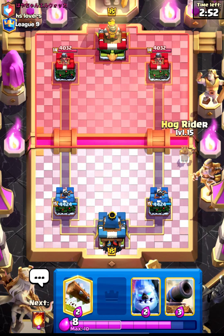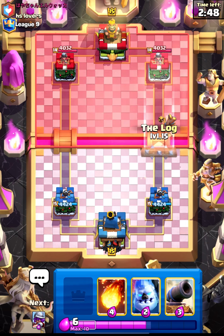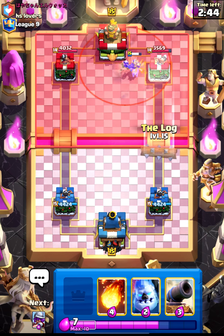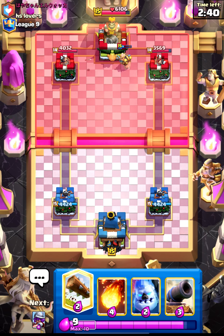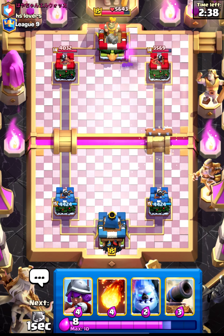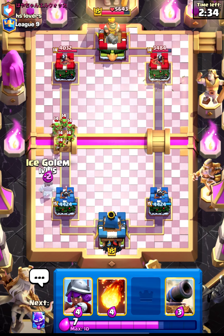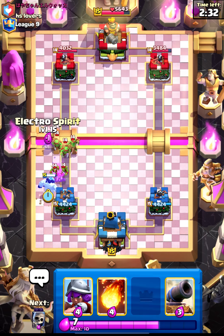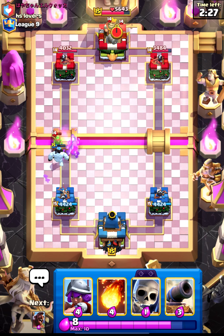Okay so we are in the match. Let's start with Hog Rider and let's hover our Log — in case he has any swarm like Skeletons or Goblin Gang. I will cycle my Log. This guy is running Arrows and that was bad luck for us — he already had his Goblin Gang.